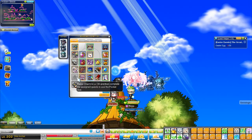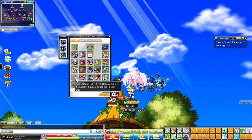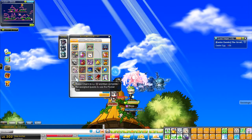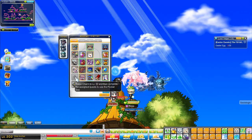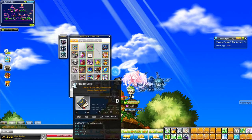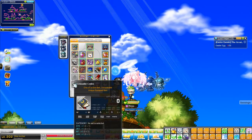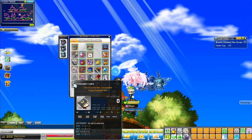I don't have level 30 charm yet, so I can't have a pocket item, but I do have those red scarves or envelope things that came out during the event, and I'll transfer those over when I get level 30 charm. Crusader Codex is normal because I do not have the Leafer set yet — I do plan on getting that eventually, probably really soon.